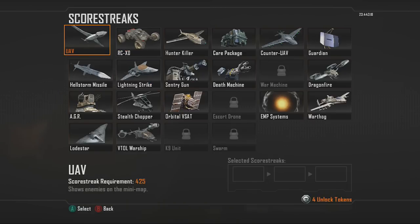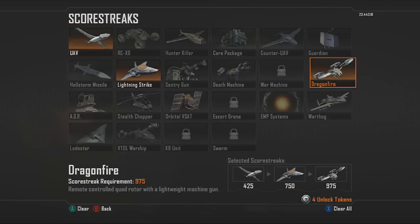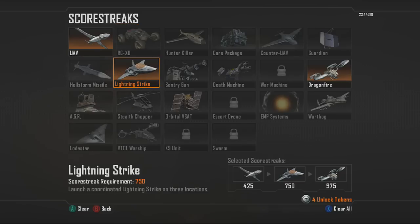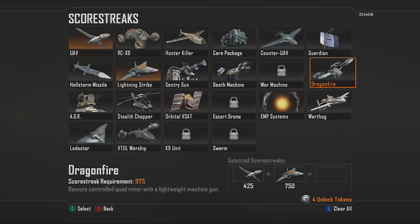The basic killstreak setup they give you right off the bat is UAV, Lightning Strike, and Dragonfire. When you get your UAV you can run around and get a bunch of kills, then you get your Lightning Strike for maybe three or four kills, then a few more kills gets you your Dragonfire. But the Dragonfire is not that good because it can be shot down with just a clip from an SMG, and it's at 975 points which is a lot.